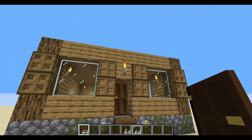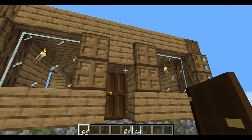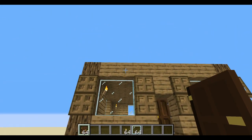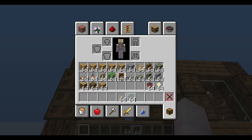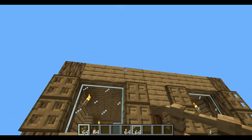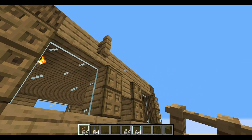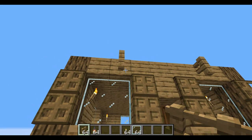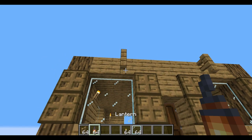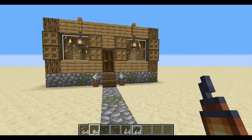We need some light, and I don't want a torch there because I eventually want to put a flag above the door. One thing you can do in survival mode is take some fence posts and lanterns. I make the fence posts the same wood as the walls so that part blends in. Put those up, and you can actually hang lanterns off the bottom — something just a little more refined.